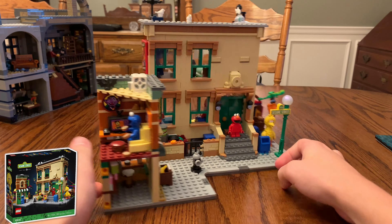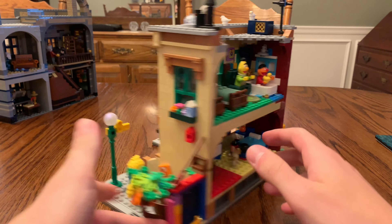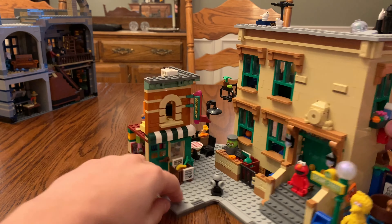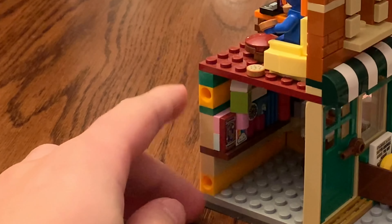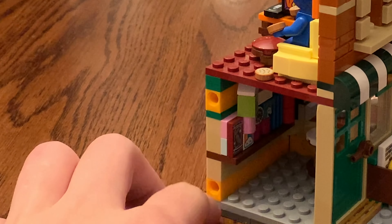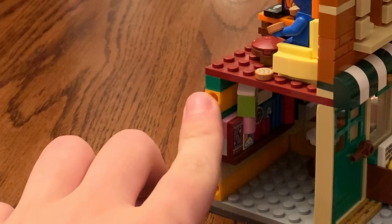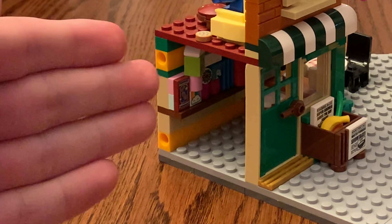Then we have the Sesame Street set from LEGO Ideas. To the left of the Hooper Store building, we do have two Technic pin holes right there. Which could mean that we could get a new expansion to this set sometime soon, if we're going to get Grover and the Count — those missing characters.